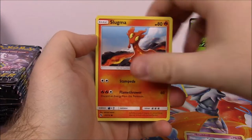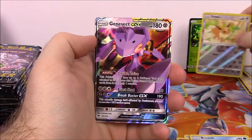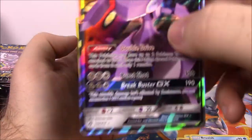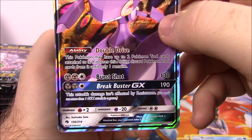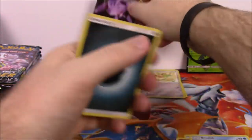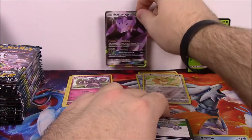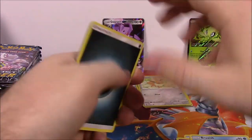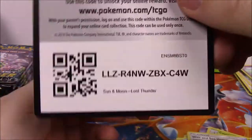Then we've got Mareanie, Snubbull, Slugma, Pikipek, Bruxish, Eevee Reverse Holo - I like that artwork. And there we've got our first GX of the set, which is the Genesect GX, which looks awesome. 180 HP, Double Drive for the ability, Burst Shot, and Break Buster GX for the GX move. That looks really nice. We'll put our GXs right there in the middle. Dark Energy, Spell Tag Trainer, Kaskune, Wait and See Hammer, and the code.